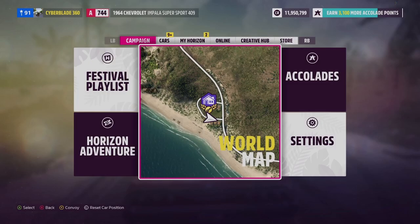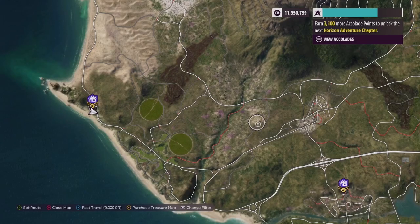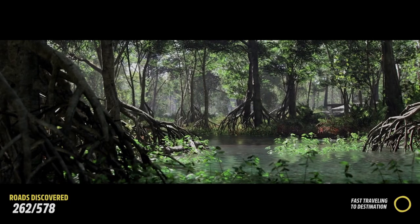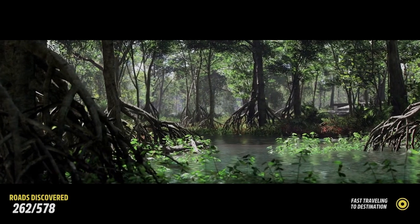Now I can fast travel wherever I want. I'll show you guys an example — I want to fast travel right here. You can fast travel anywhere; it just costs nine thousand credits.